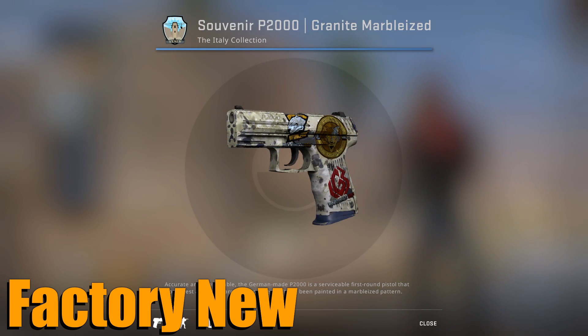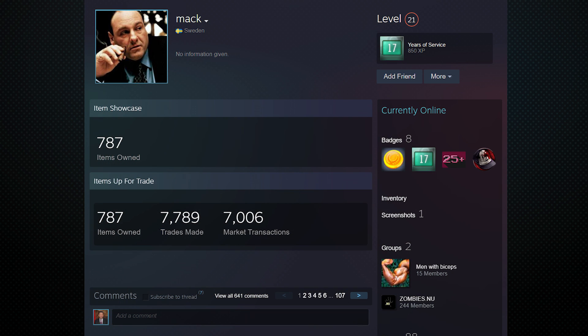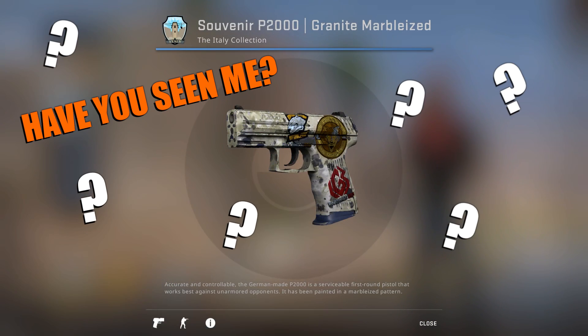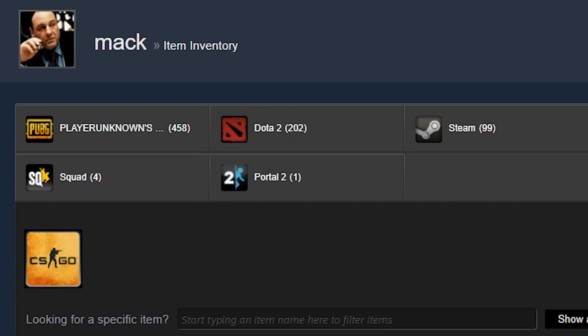And finally, we have the factory new P2000 Granite Marbleized. This one is actually fairly interesting because no one actually knows where it is — it's a mystery. It was last seen in the hands of this seedy-looking bloke called Mac, but it's not clear what happened to it. Frankfurter, a well-known trader, inquired about it in 2018 but wasn't successful in getting it. The skin has outright disappeared since then — disappeared from Mac's inventory — and judging by the look of Mac, my guess would be it's at the bottom of the river with 500 kilograms of cement on its feet.